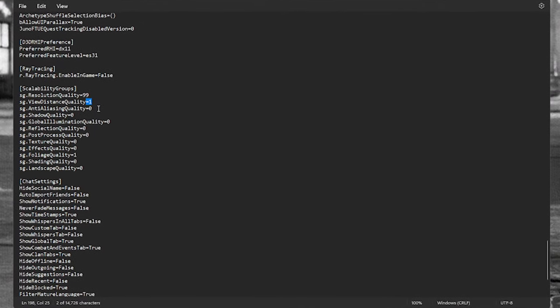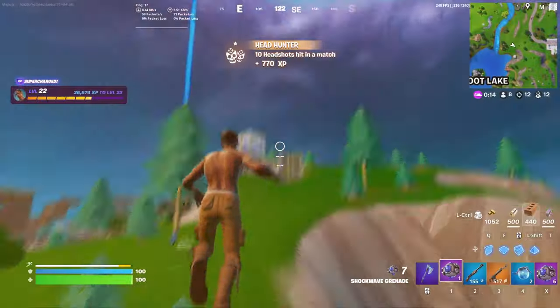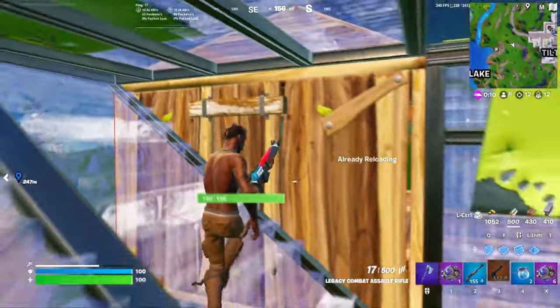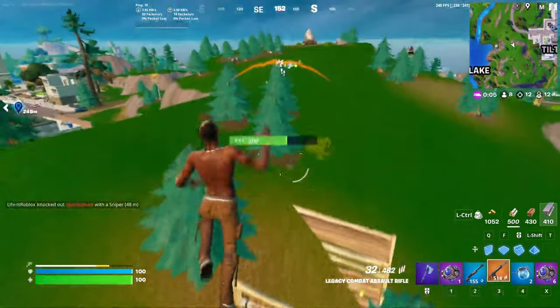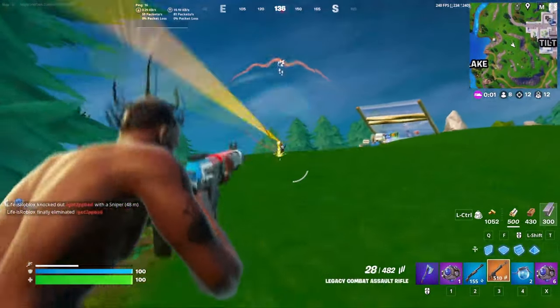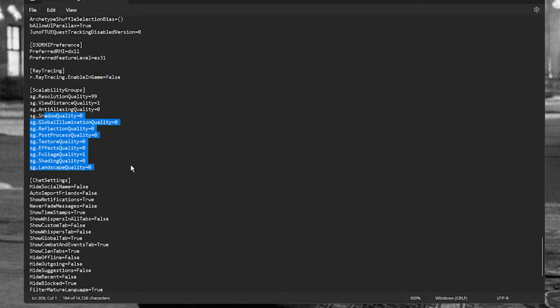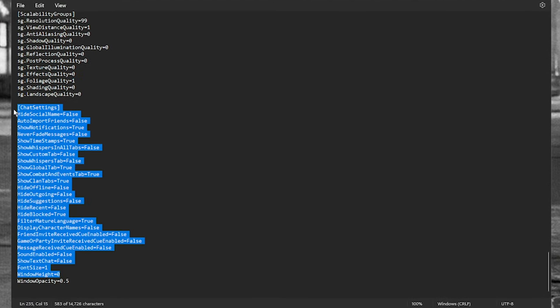View distance quality — have this set to one. It helps preload frames quicker and renders weapons at a distance without being set to high. It helps render things faster, which means objects don't suddenly load in during fights and drop your performance, possibly getting you killed. All other quality settings — have these on zero. Foliage quality mine's on one, but you can have it on zero.